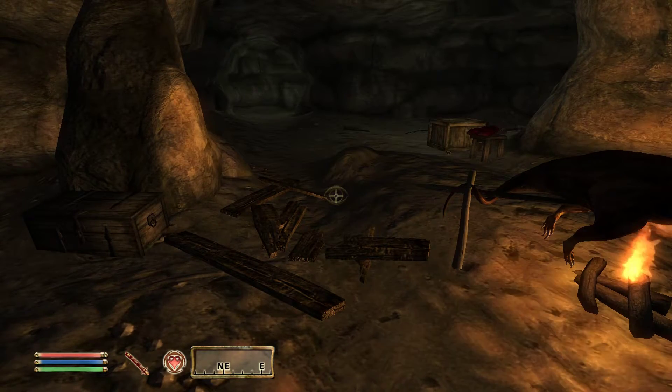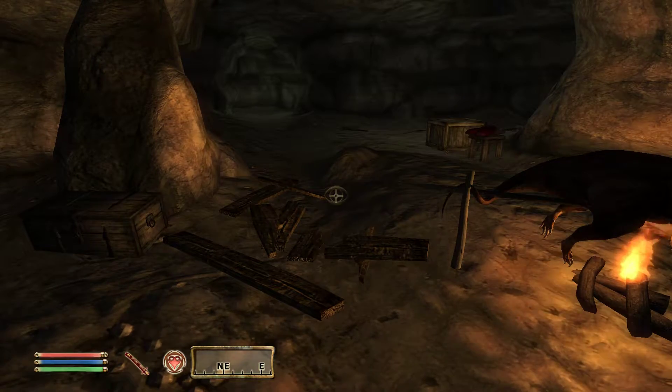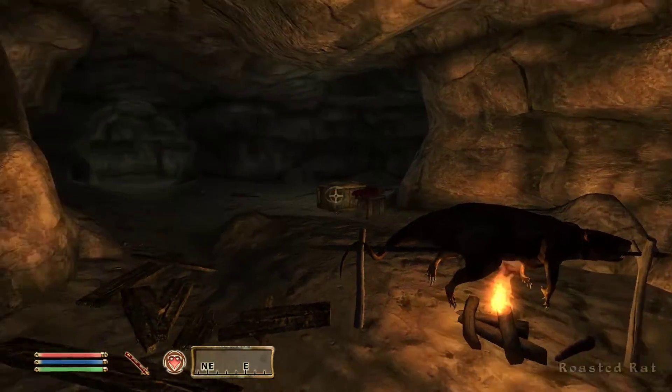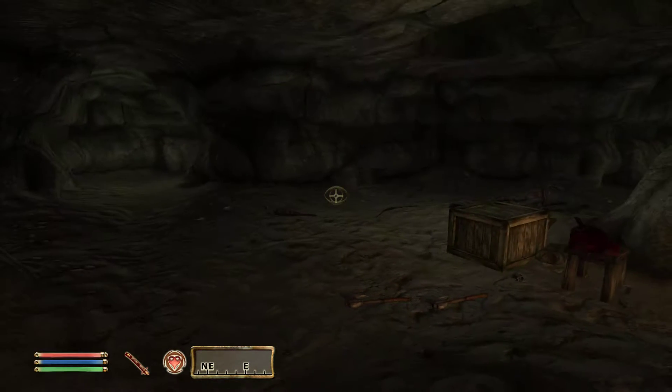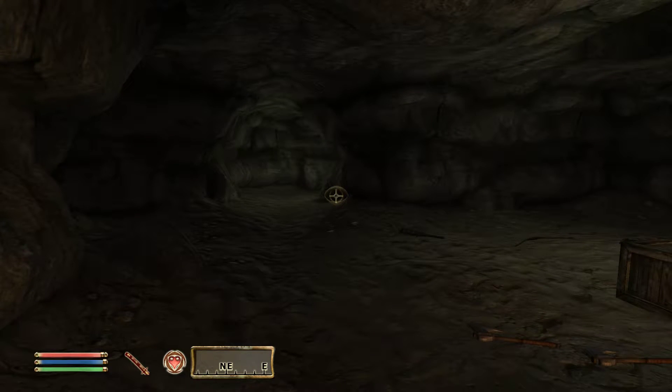Hey, welcome back. In our newbie tutorial series, we're going to keep moving through the initial newbie cavern. We've just dealt with this little goblin shaman here — he was in control, emptied our inventory, but we're light and ready to fight. Up ahead in the next piece of cavern, we may have multiple goblin enemies, and that requires our first piece of strategy called pulling.